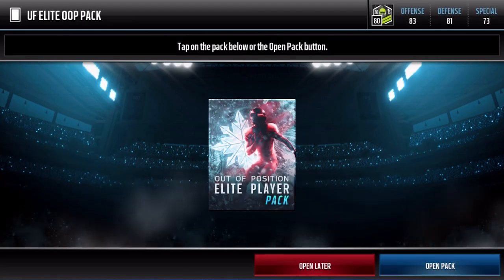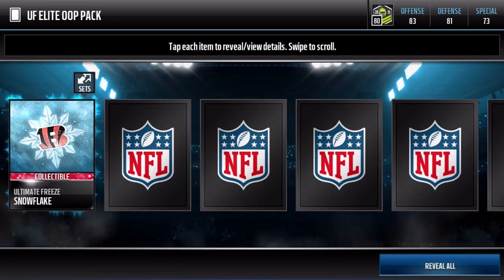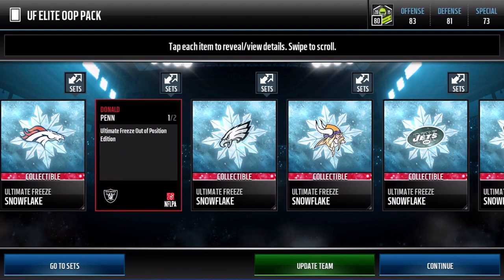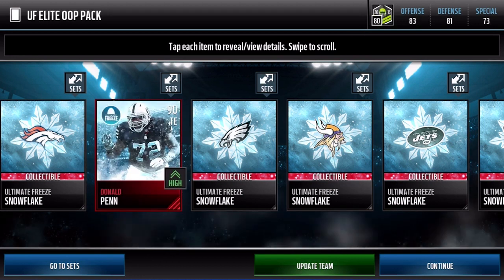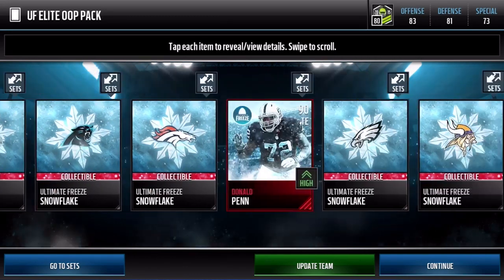Alright Chase, next one. Here we go — come on, give us a Big Ben. Oh, we got Clickwood's boy Donald Penn! Nice, 90 overall — there we go. Low-key Madden 25 GOAT, right? The homie. Dude, I was such a cheeser with those, I'm not even gonna lie.